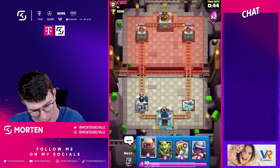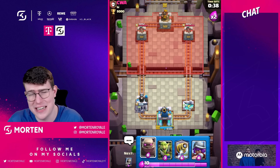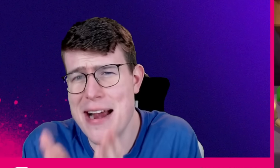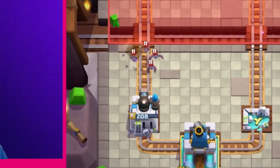Against swarm troops — Skeleton Army, Skeleton King ability, Goblin Gang — you really want the Princess Tower instead. Against Balloon decks I feel like the Cannoneer is worth it, but against Lava Loon it doesn't make too big a difference. There might be only about one percent of matchups where I'd prefer the Cannoneer over the Princess Tower. I feel like it needs a buff.